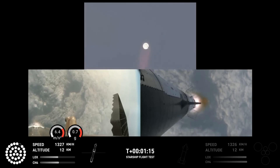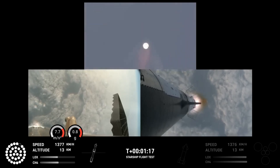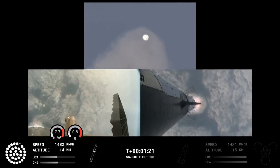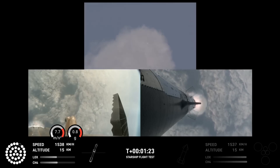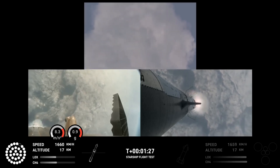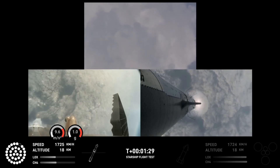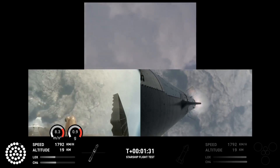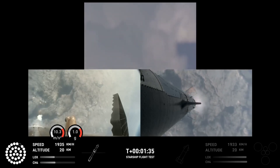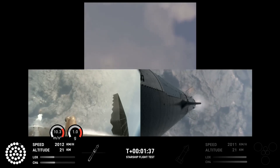Starship now flying faster than the speed of sound. You've got a couple of views: ground trackers in your top camera, looking down from the top of the booster in the bottom left, and a camera in the top flap of the ship looking back in the bottom right — a couple of different looks as Starship heads uphill.